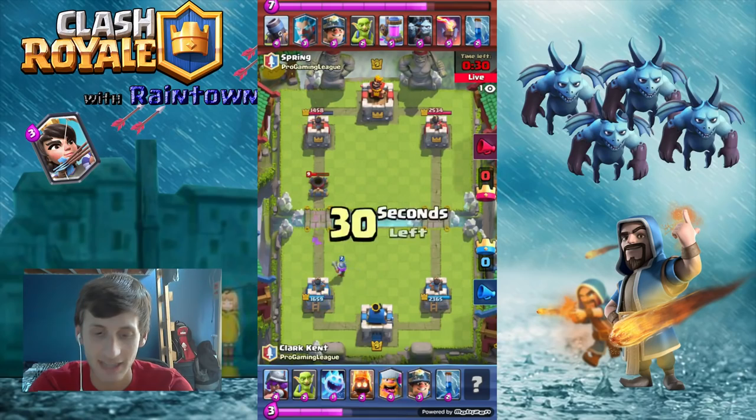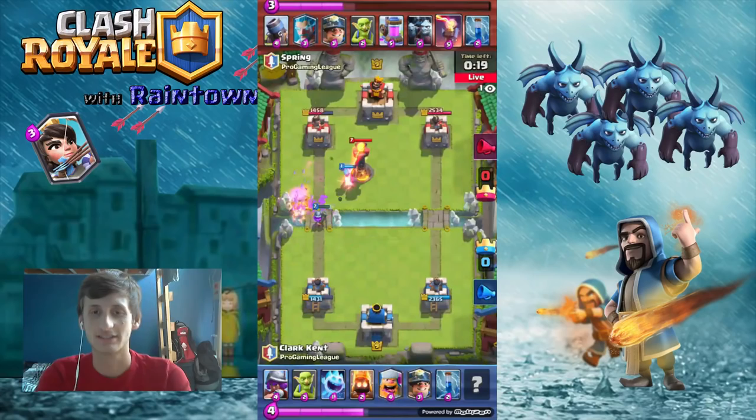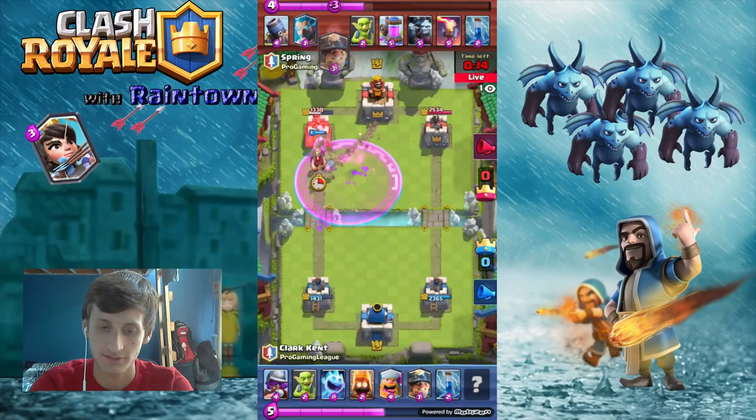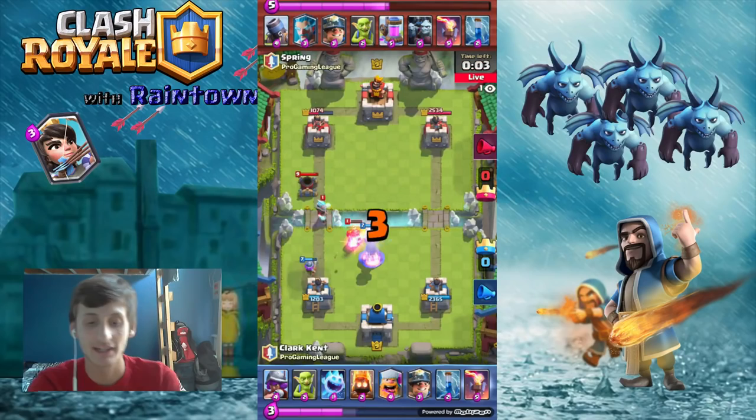That was a messy play. This game is going to come down to who can get the most damage, and if Spring can set up the Mortars — if Spring can set up more Mortars, he'll win. Very bad rotation by Spring with the Miner; I don't like that. Clark actually pulled out the Inferno Tower, but it's too late. The Mortar locks onto the Musketeer and also the tower.